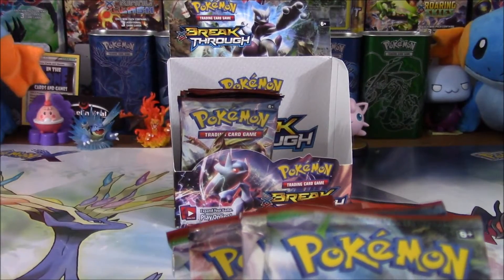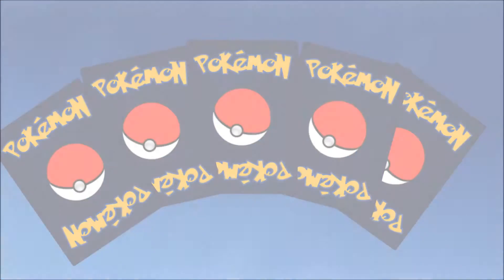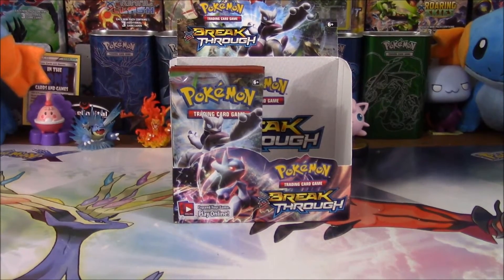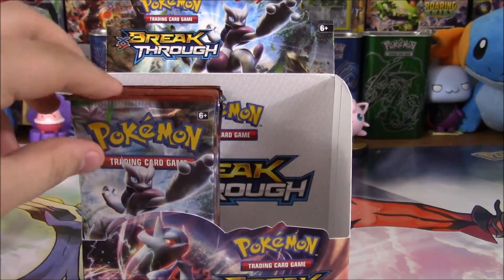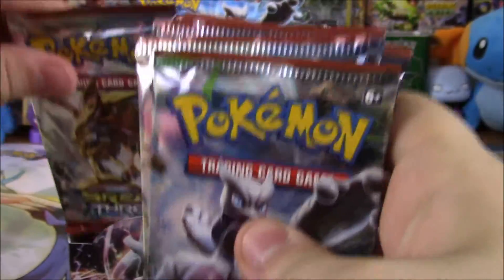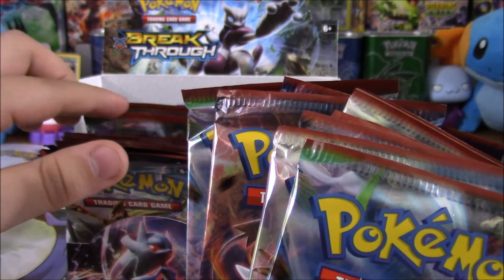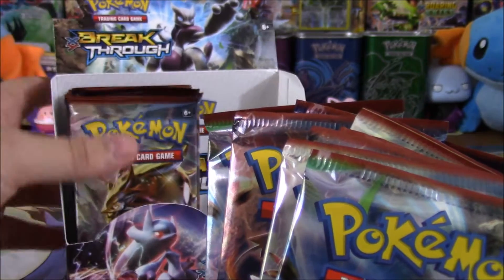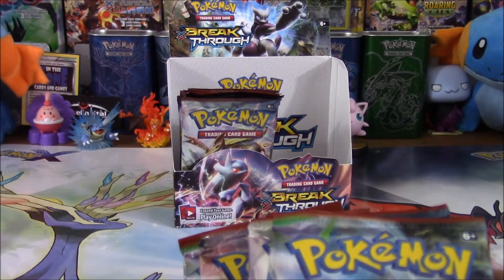We will break right through to these packs. Hello, boys, girls, and others. Welcome back to another episode of this booster box opening. We're going to open the front half of the left side. So let's go 1, 2, 3, 4, 5, 6, 7, 8, and 9. Now, if you missed the last two parts, make sure you check the iCard for a link to those videos. And there are nine packs on that side as well, so we'll get right into these.